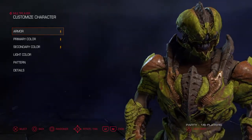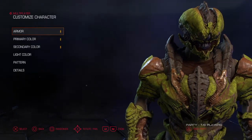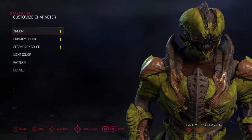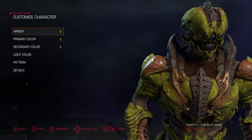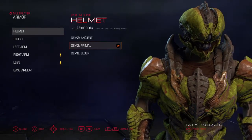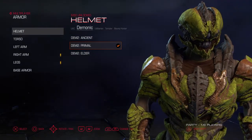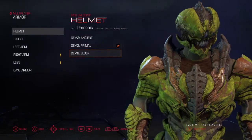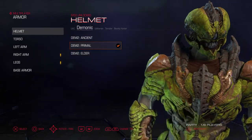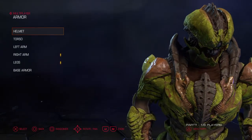Hey guys, just want to show you real quick how to make a cool looking character in the new Doom. So basically what I do is — I mean I pre-ordered the game, so that's for sure. What I choose is the demonic. Just choose one of those if you have it; if you don't have it you still need to unlock it. Choose all of them — I think they are the best looking for the start.